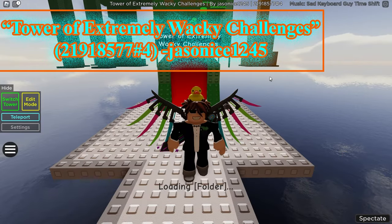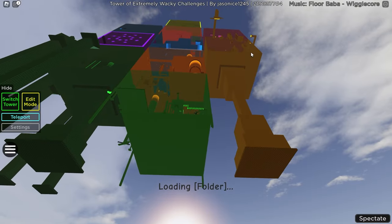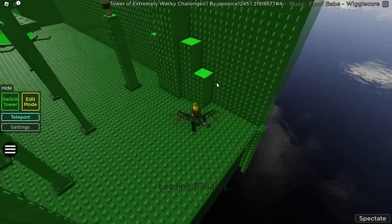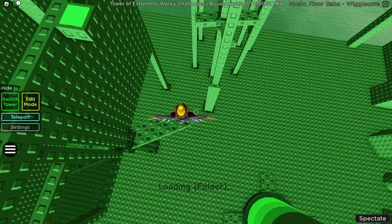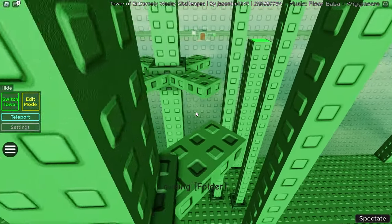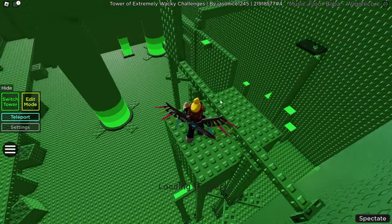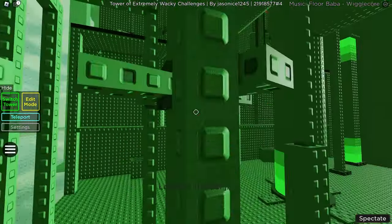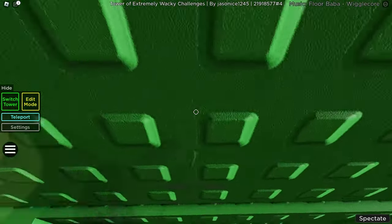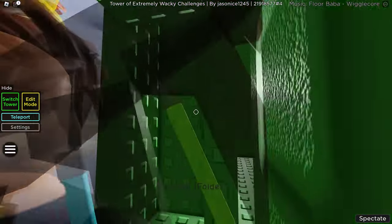Our next tower is Tower of Extremely Wacky Challenges. Fittingly, it has a wacky frame - not just 10 floors straight up, there are five here and then the other five to the side. Some spinners to start off with. I try going first person to time walking across, and that works. There's a zip line and a safety net. The extremely wacky challenge of the first floor appears to be spinners and an outside section.